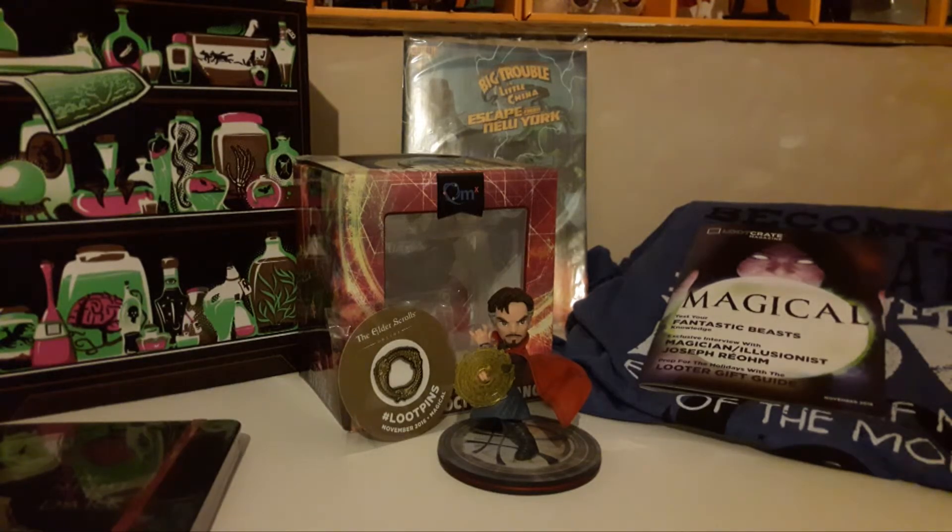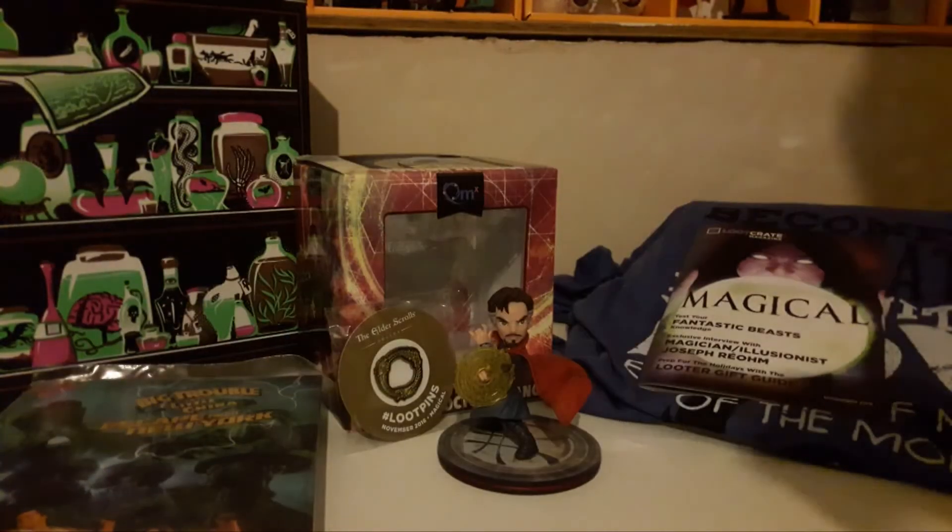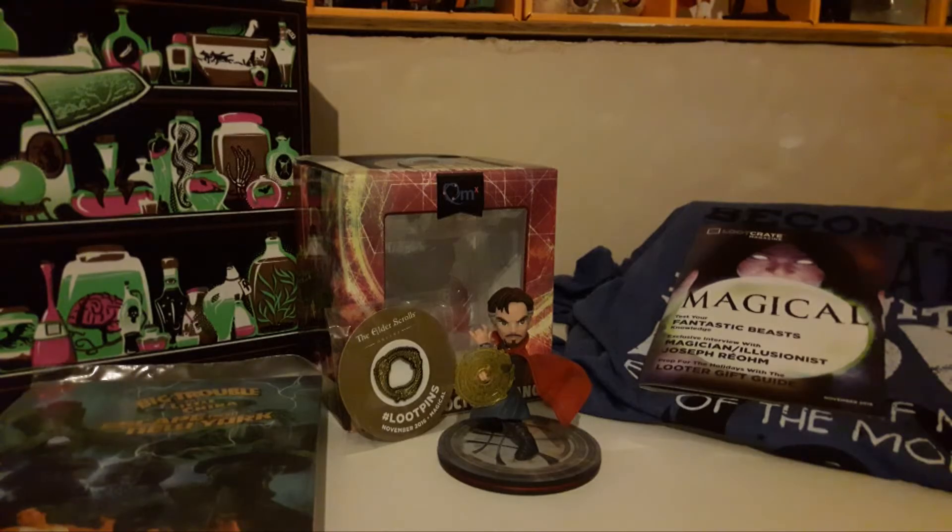I haven't actually checked what the digital content is. I would say this is skimming the price-value line, but it depends what the Elder Scrolls Online thing is — that could push it. I think it's just skimming in my eyes. I'm not going to use the notebook but I like it. I do really like the comic, and the Q-Fig and t-shirt are really cool. With the exchange rate changing as it is, the box is getting more expensive for me, so I'm on the fence whether this is a great box or a good box.